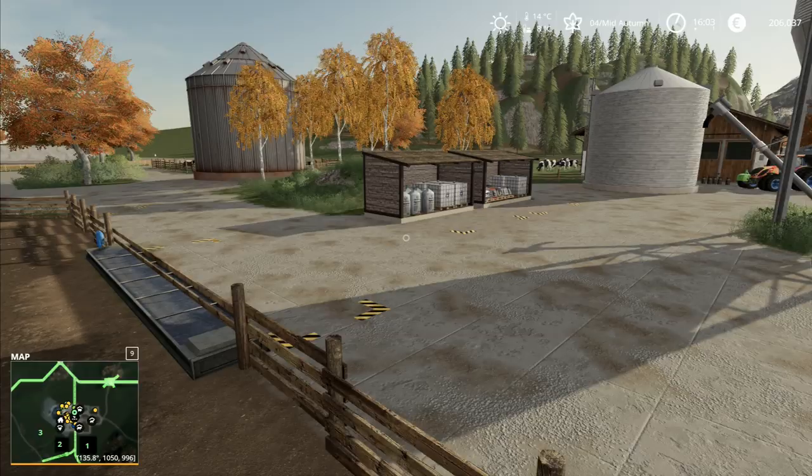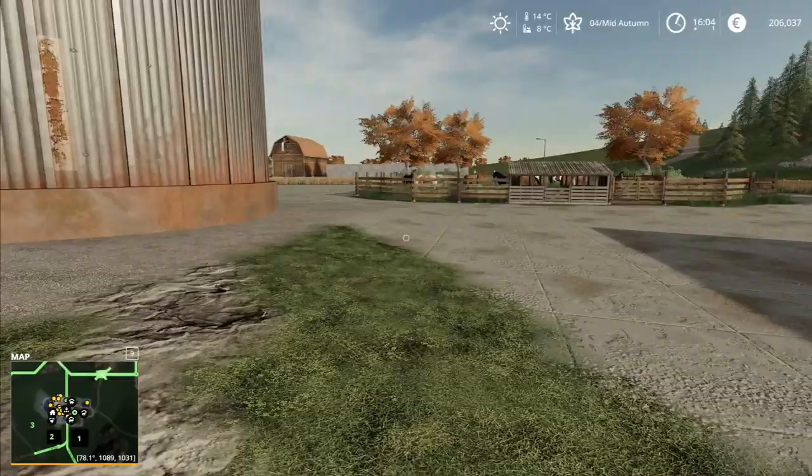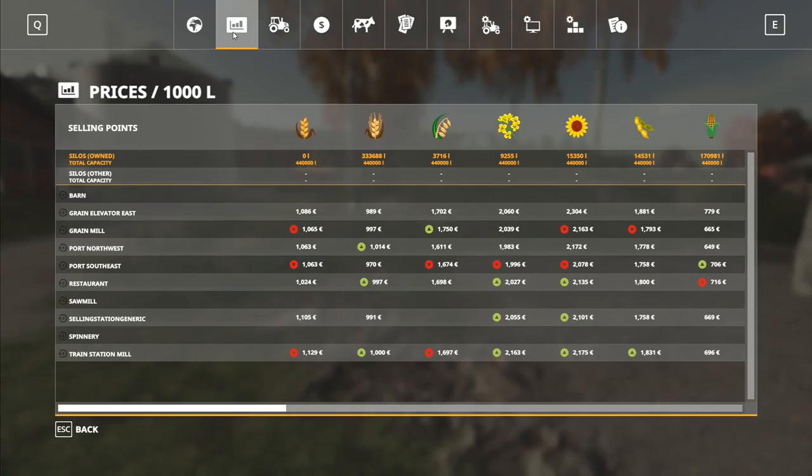I don't have anywhere to store loose straw at the moment. Once we get rid of this cattle pen we'll be able to move our silos around a little bit. I kind of like having this one right here — it seems to fit. I'm up to 440,000 litres so one more of those quarter-million ones and we're good, rather than going full million. But storing straw is where it gets a little bit more difficult.